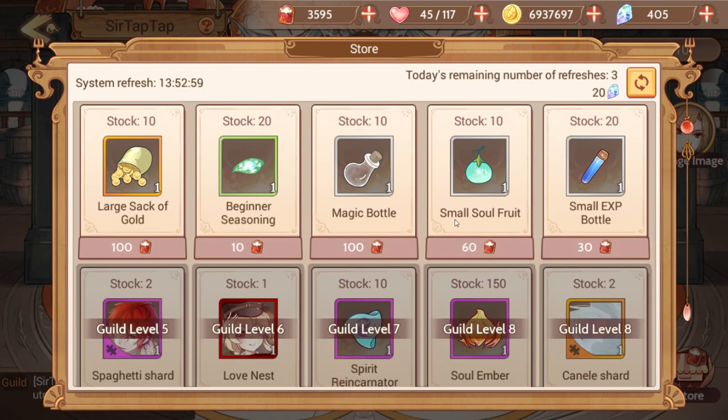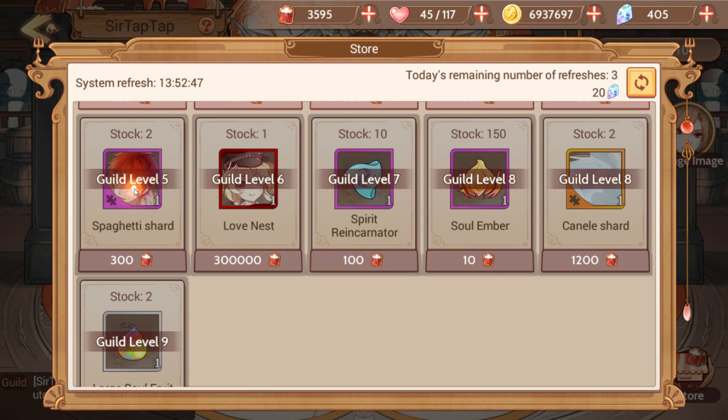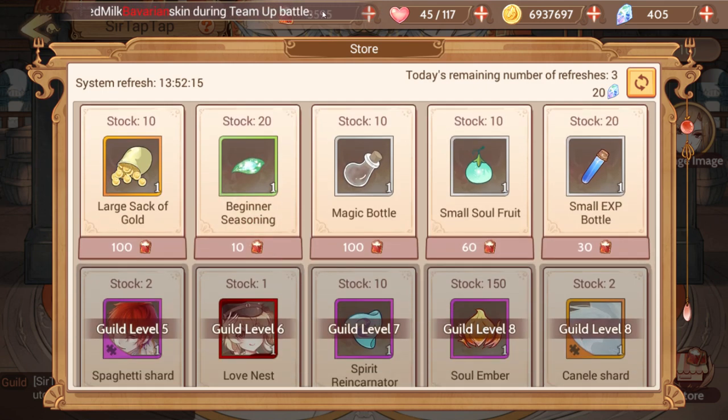The first five items in the store are basically garbage — don't spend your money on those. The beginner seasoning might seem tempting but it's only reasonable for beginners. Further down we have Spaghetti shards, which are exclusive to the guild store, so I'm really looking forward to getting those. There's also the Love Nest outfit for Taiyaki and Canele shards. The Love Nest outfit is insanely expensive — like 300,000 guild money, and I've only earned about 3,000 after a week.